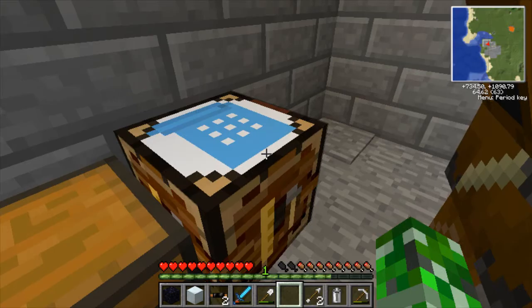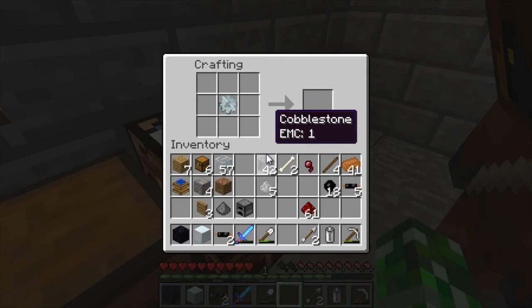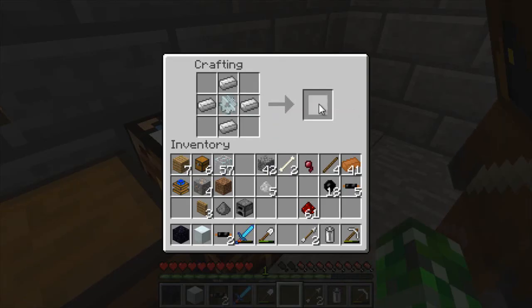And then if you wanted to make a gold one, you would put gold bars where you see the silver or the iron. I had to do that for the quarry — it had diamond gears in it. Alright, then you've got that part down.